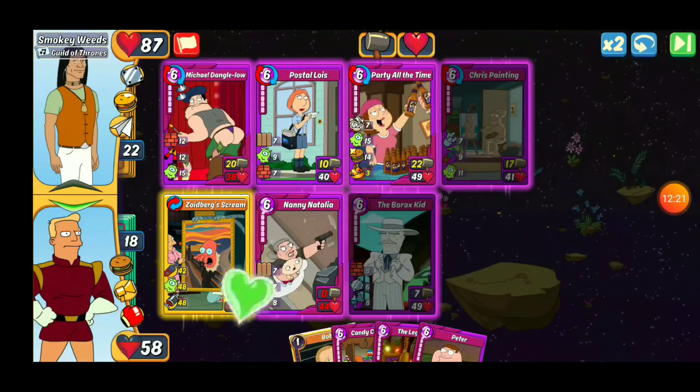I'm going to throw Zoidberg out there. We'll see if we get an Artistic card. If not, we're going to drop Nanny Natalia and make it the Sniper there. His first drop was that Michael D'Angelo and it was already quad fused, so that's going to go ahead and hit immediately, which is cool.